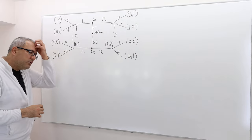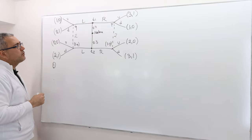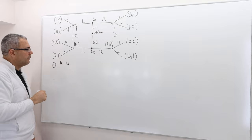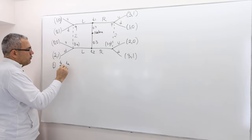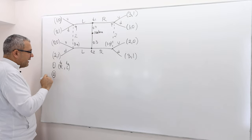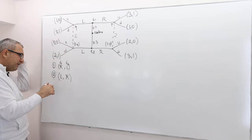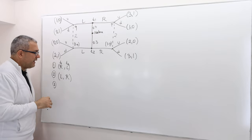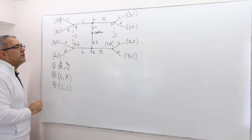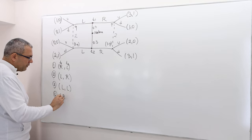We always start with separating equilibria because it's easier. The first candidate is: type 1 plays R and type 2 plays left. The second separating equilibrium has the roles reversed: type 1 plays left and type 2 plays right. We also consider pooling equilibria — where both play left or both play right.